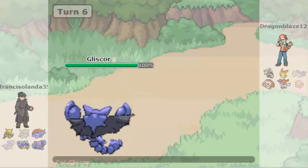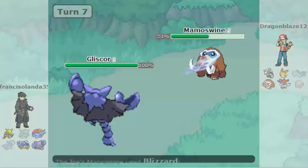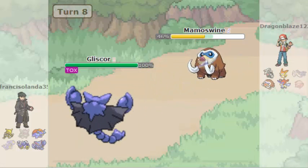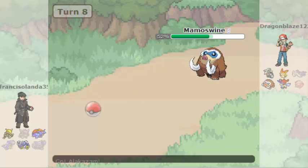So the next one is the first Mamoswine, and I used my move on it. He missed the Earthquake against Mamoswine and he missed Blizzard on me. I used the top score on the points of the elbow, and I used Avalanche against Mamoswine — and I got a Blizzard hit.